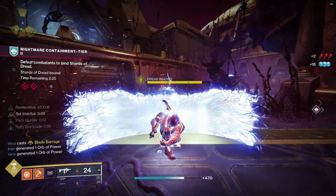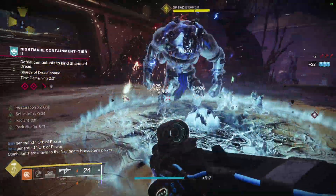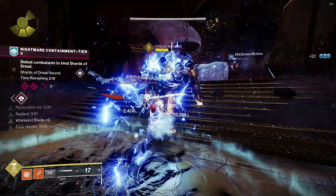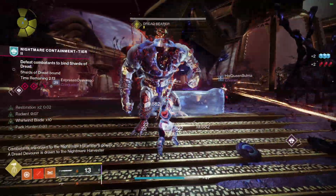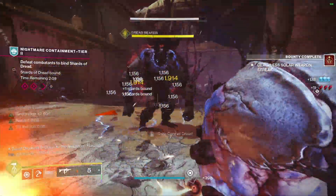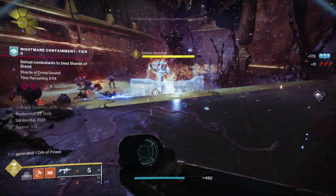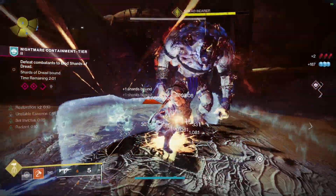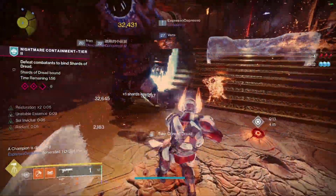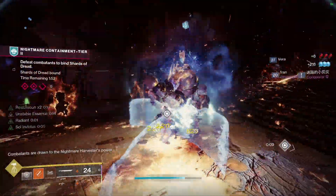What I want you guys to look at here is the left side of the screen where it says restoration times two. What you'll notice is we have pretty much 100% uptime with that restoration times two, and that's the key factor with this build. Restoration times two is making you effectively invulnerable to enemies — it's not that you can't be killed, it's just that it's bringing your health back so fast that the enemies don't have the ability to kill you.